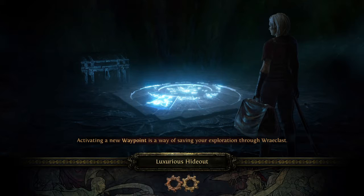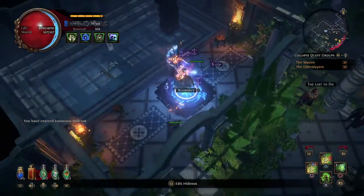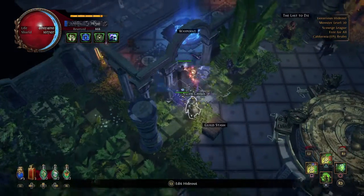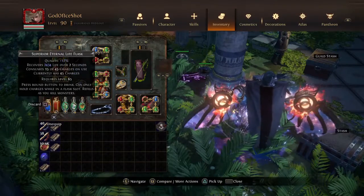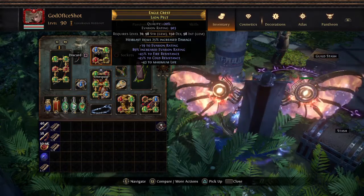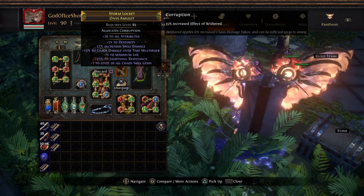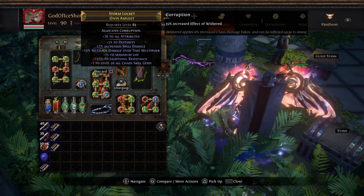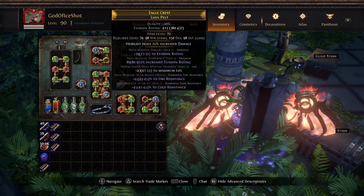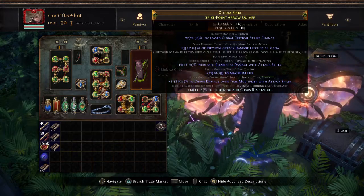Unfortunately you're going to have to deal with my bad controller - this controller has controller drift, I'm sorry. Let me quickly go over the gear pieces I've upgraded. First things first, we have upgraded our amulet to this one - it's T2 multi, unfortunately hard to navigate with this bad controller, but it's T2 multi, T2 life, along with plus one to chaos skill gems. I hit this with reforge chaos about six or seven times and it hit.